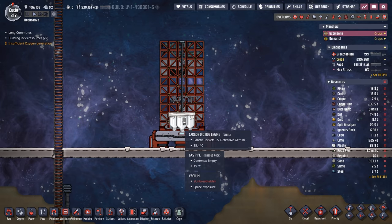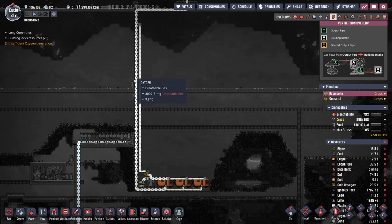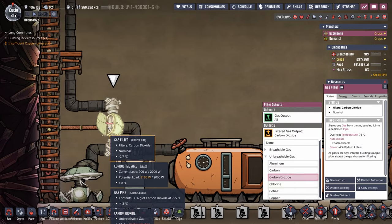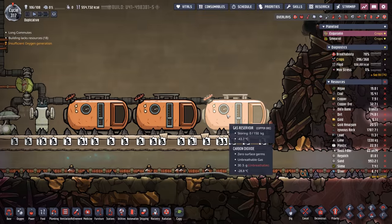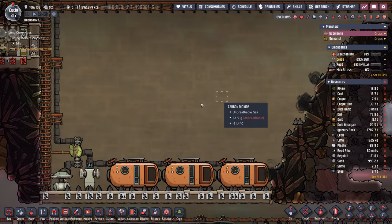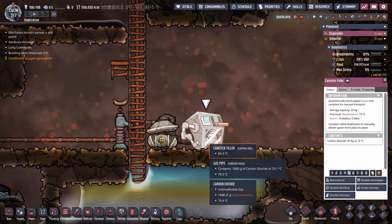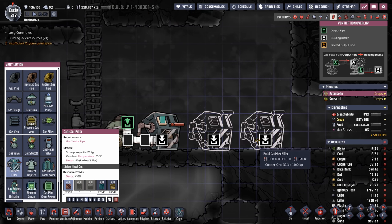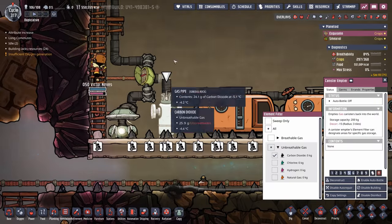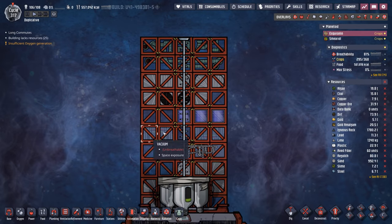For the carbon dioxide engine, we got a little creative to limit gas pipe runs. We have a gas pump siphoning every bit of gas that falls into the culvert, filtering out everything but carbon dioxide, which fills the gas reservoirs. Since there isn't a lot of CO2 building up here naturally, we also have one gas pump with a canister filler grabbing 25 kilos of CO2 at a time. We added a couple more canister fillers to dump three full canisters of CO2 to a can stamper, which causes the CO2 to sink into the gas pump and feed our rocket.